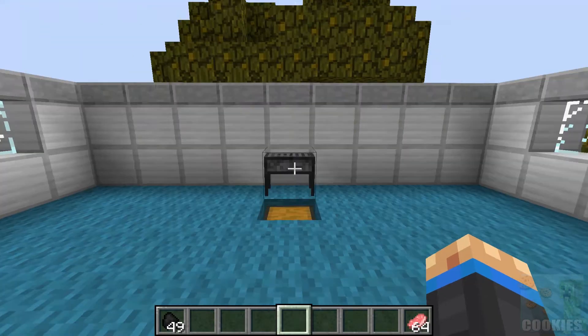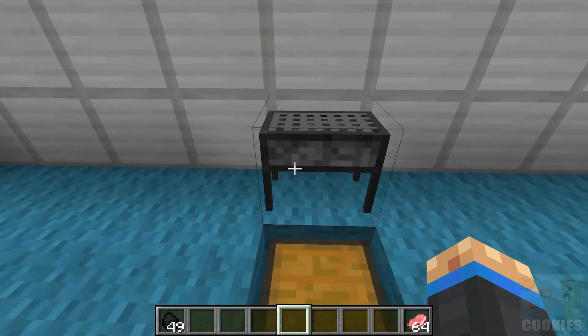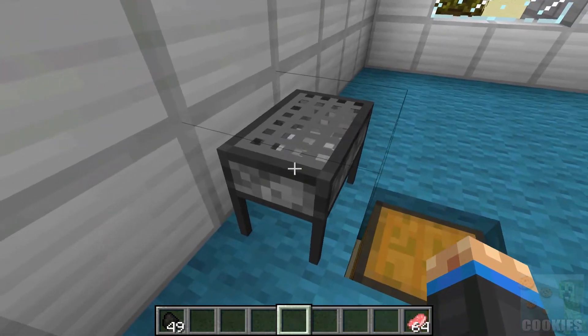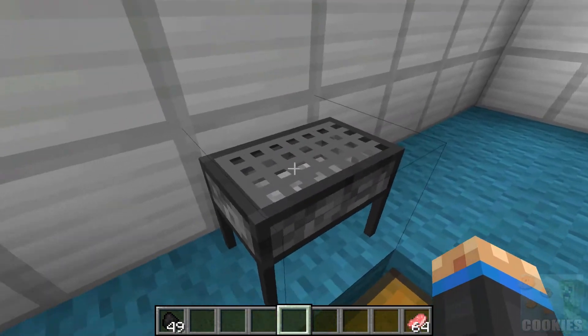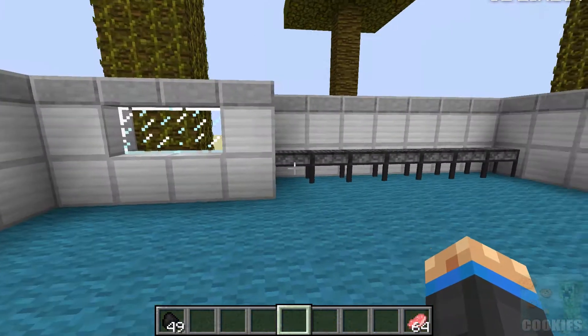Basically what this mod does — as you can see in front of me — it adds a new barbeque block. It looks really, really cool. I love the model and the textures. It kinda looks like a furnace on the sides but it has four legs and a little grid up top, and it looks even cooler when you're cooking food on it.